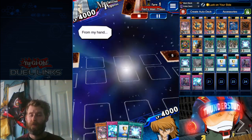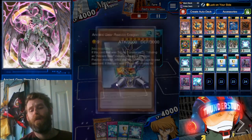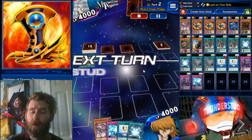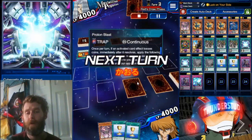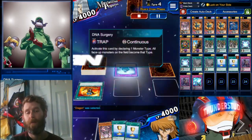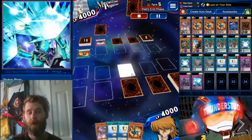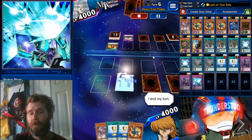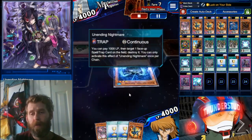It's not the greatest when you pull your Reactor Dragon in your hand, but watch — we're gonna utilize it in a different way. Tons of Cup of Ace waiting for us. Set our Cybernetic Fusion Support. We can see it's Buster Blader with DNA Surgery — gonna give us some trouble. Here's Proton Blast — doesn't that look awesome? It's a Barrel Dragon. Unending Nightmare — that one looks creepy and sad.